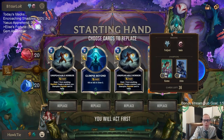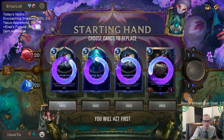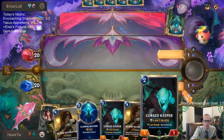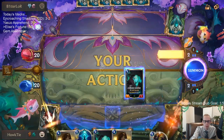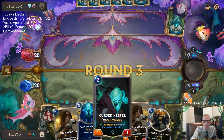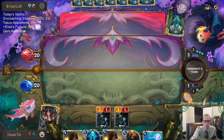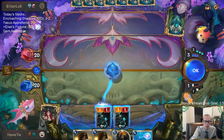We're playing super close games. Almost kept the Glimpse Beyond — glad we didn't. If Riptide Rex kills one thing, that game's probably a lot different. Maybe if they don't have the second Infinite Mindsplitter. I don't know, I could just pass turn — but that's not really what our deck's about.